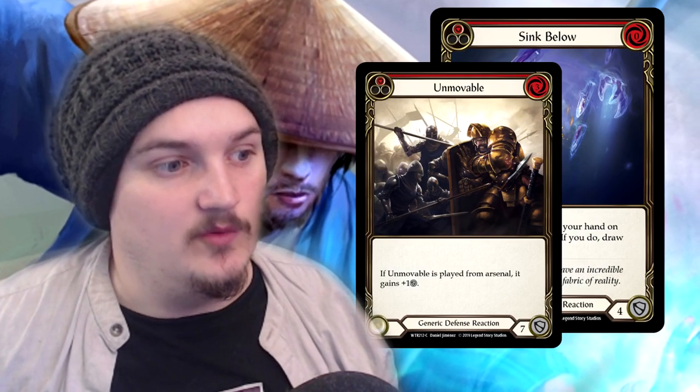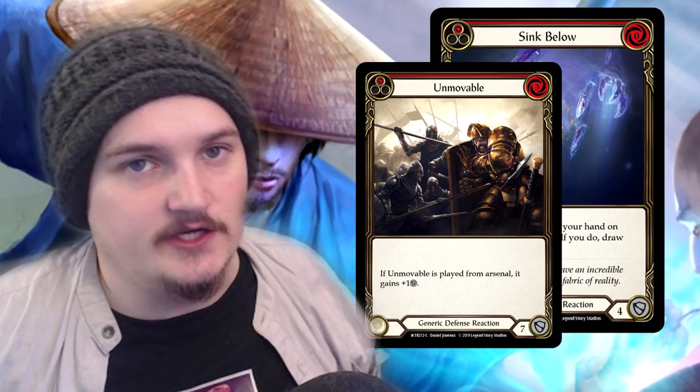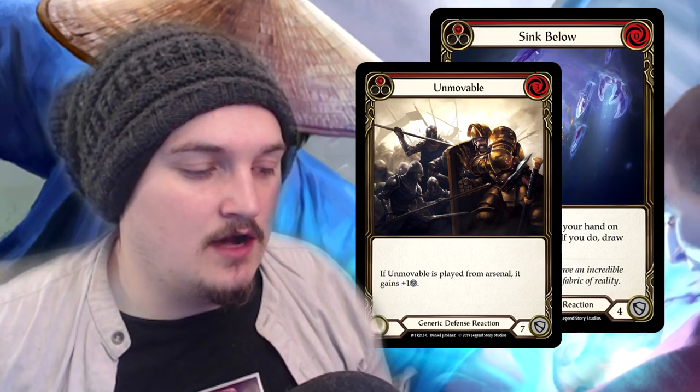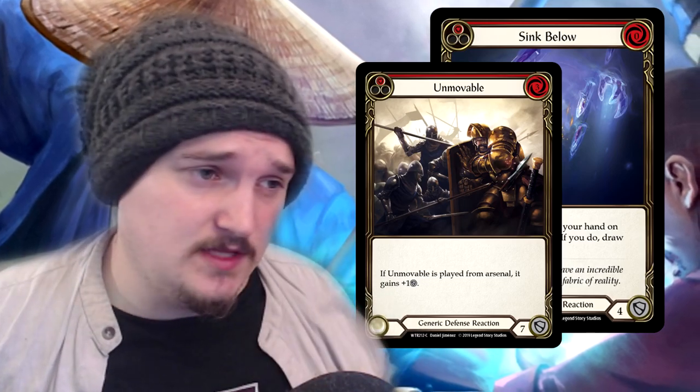The last two cards I want to look at are Sink Below and Unmovable. These are definitely cards you should be looking to pick up, as I feel most of the meta is just going to be rolling towards Warrior. Being able to gauge how much damage they're going to deal to you after they use their attack reaction is probably the best way to verse a Warrior. That's my experience with playing draft so far — I wish I'd uploaded this last night but I ran into complications with my voice and equipment. By the time this comes out the Auckland event has probably concluded, and I'll call it now: a Warrior probably won that event.